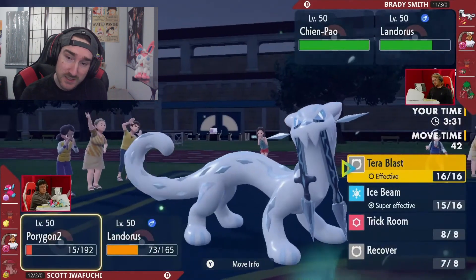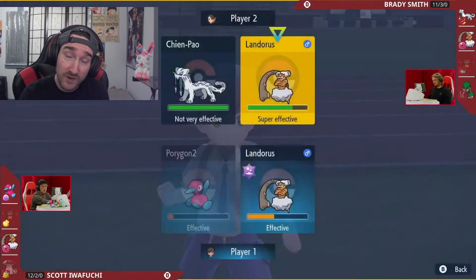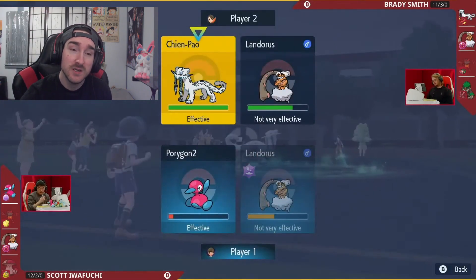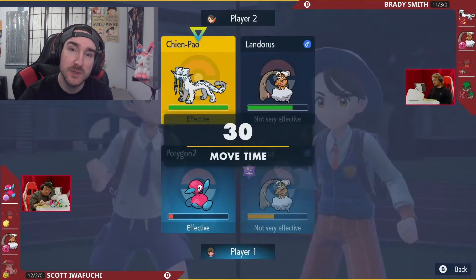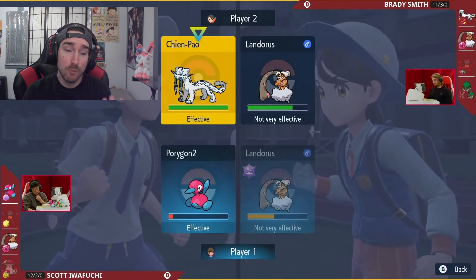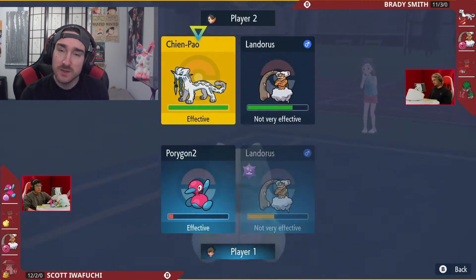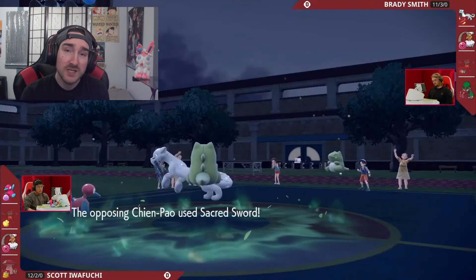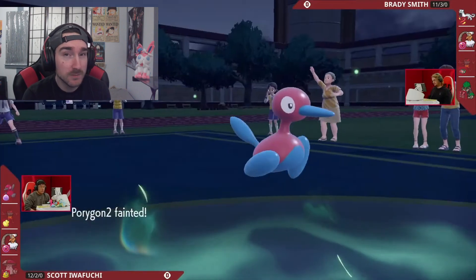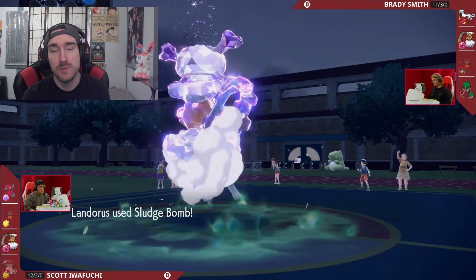You can also go more complex. There are Pokemon like Amoonguss where it has no offensive investment — it's usually split between HP, defense, and special defense to maximize its defensive capabilities, because it's a support-type Pokemon. Every single Pokemon has a role: sometimes support, sometimes offensive, sometimes a glass cannon, sometimes speed control, sometimes weather control. There are so many options, which is why this game is so deep competitively.